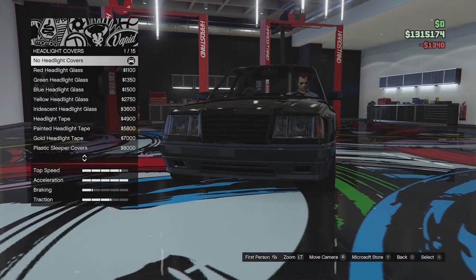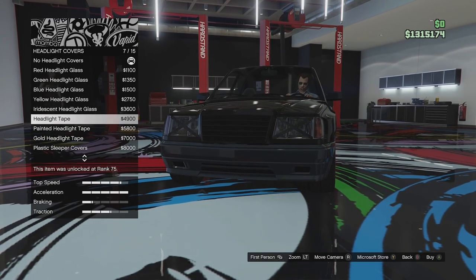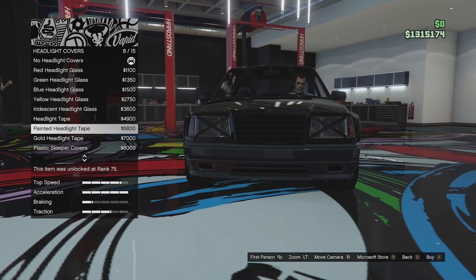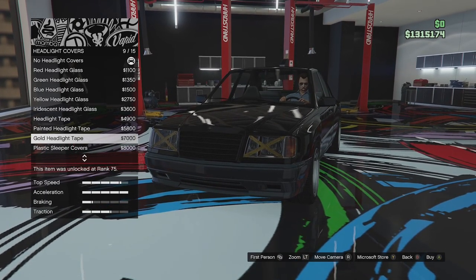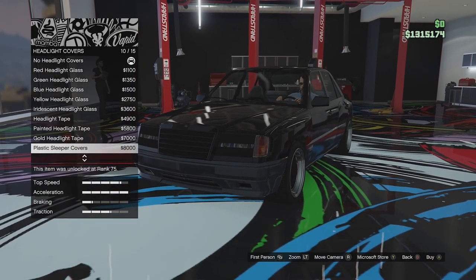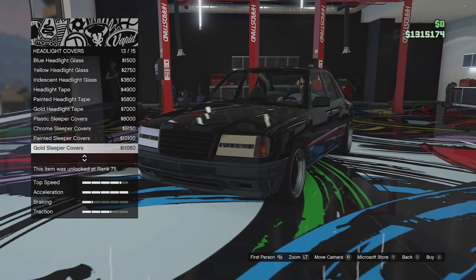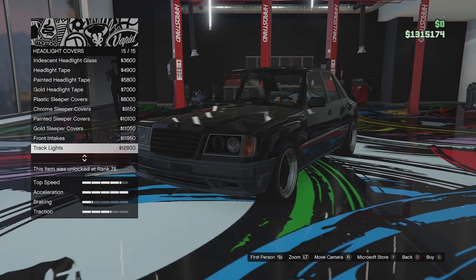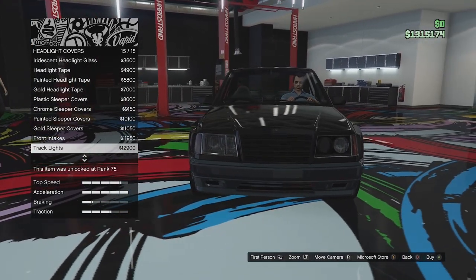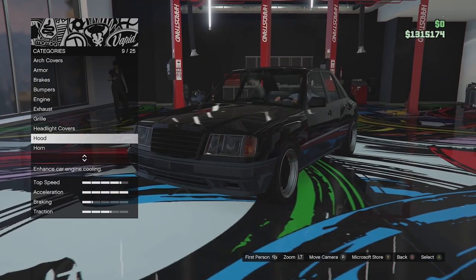Headlight covers next. We can go for red, green, blue, yellow, or iridescent headlight covers, then black headlight tape, painted headlight tape to match the primary colour, gold headlight tape, plastic sleeper covers, chrome sleeper covers, primary colour and gold sleeper covers. Then there's a front intake which removes the secondary lights and turns them into intakes, and a track version of that. I'm not a fan of any of those, so we're going to leave them stock. I really don't like tinted headlights.